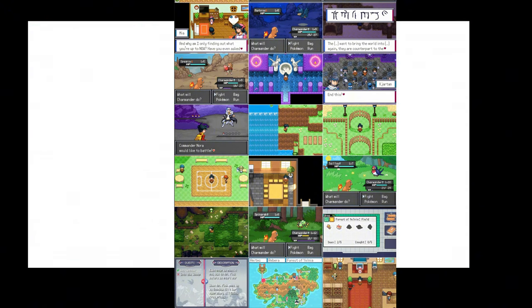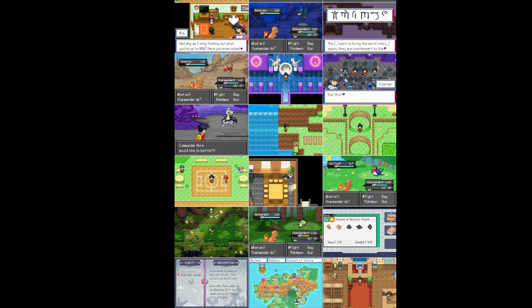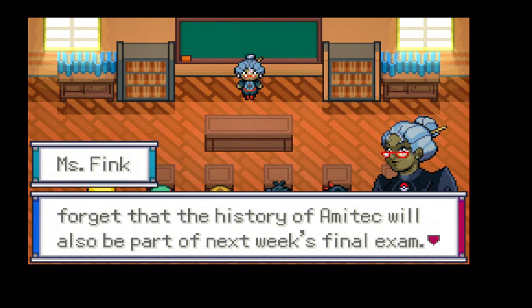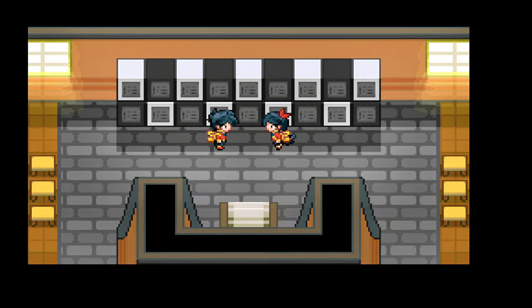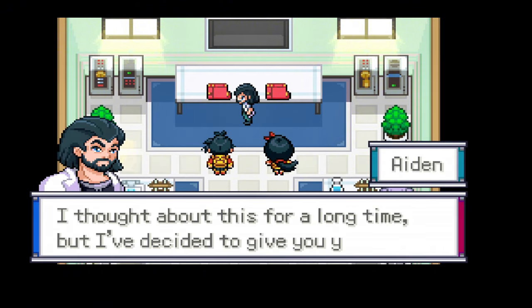Kicking off the list at number five, we have the mesmerizing Pokémon Sovereign of the Skies. This ROM hack is a true gem for any Pokémon enthusiast looking for a fresh and captivating storyline. Set in the beautifully crafted region of Trion, it takes you on an epic journey where you play as a young trainer destined to uncover the secrets of an ancient sky emperor. The game starts with a mysterious prophecy that hints at a looming disaster, and it's up to you to prevent it.